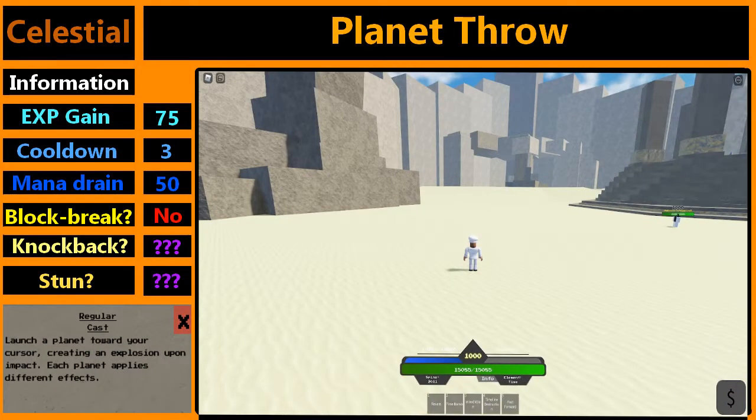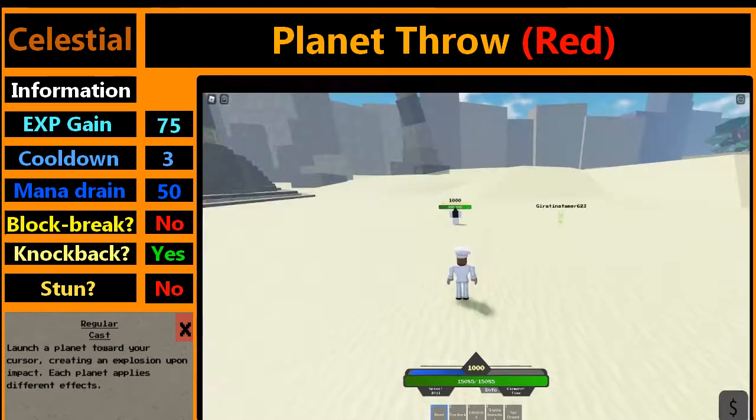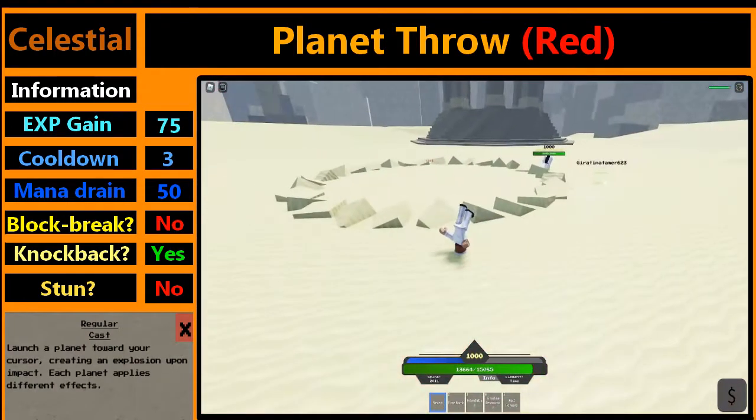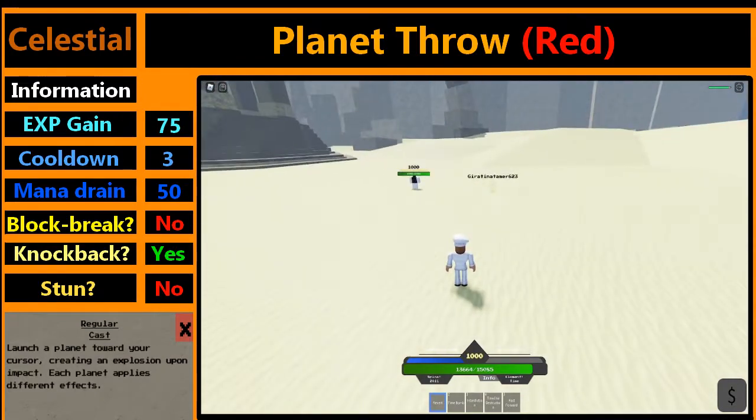The first move is Planet Throw. There are three variants of it. It takes 50 mana. The first planet is the red one — it does nothing special compared to other planets. It just does damage and stuns. This is what it's like to be hit by the red planet. As you see, it does a decent amount of damage. It ragdolls, but doesn't apply much stun.